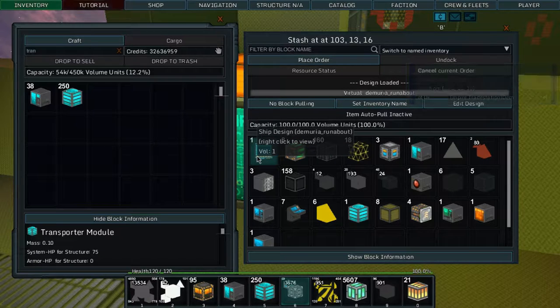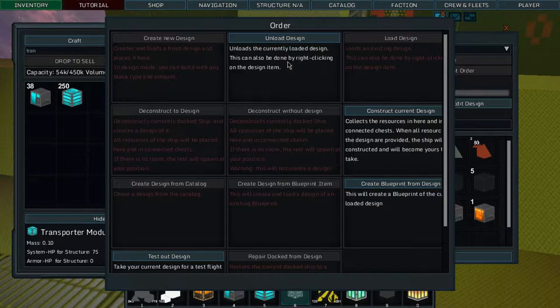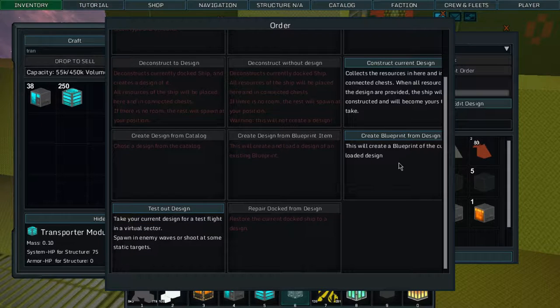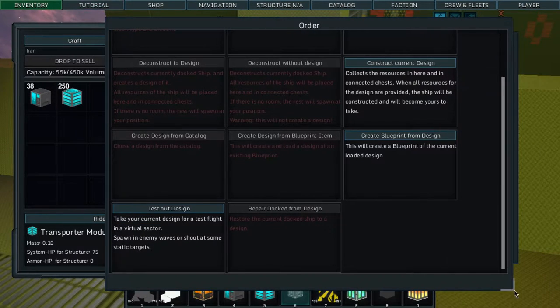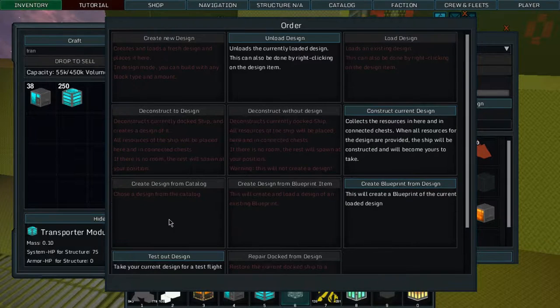Now if you go into here, we have a ship design — that is so cool, pulling on construction. I guess we can set that to always be on. This is the runabout design. If we go 'place order,' we can unload the design by right-clicking, construct current design, collect the resources, create a blueprint — or we can create a completely new design. That's amazing.